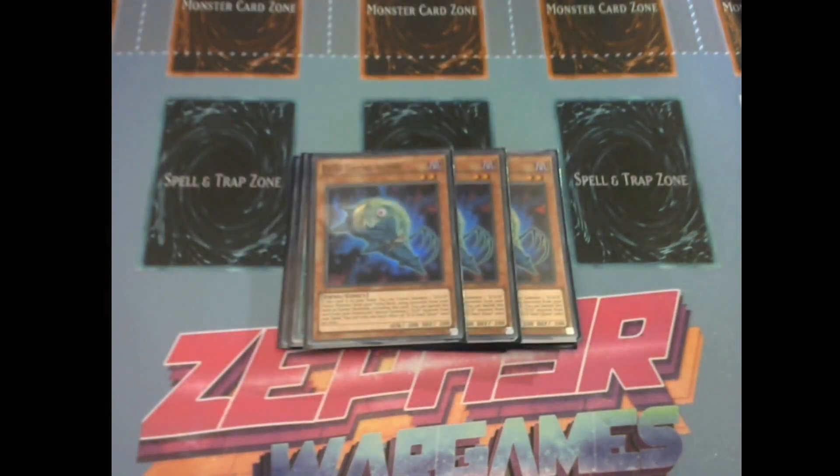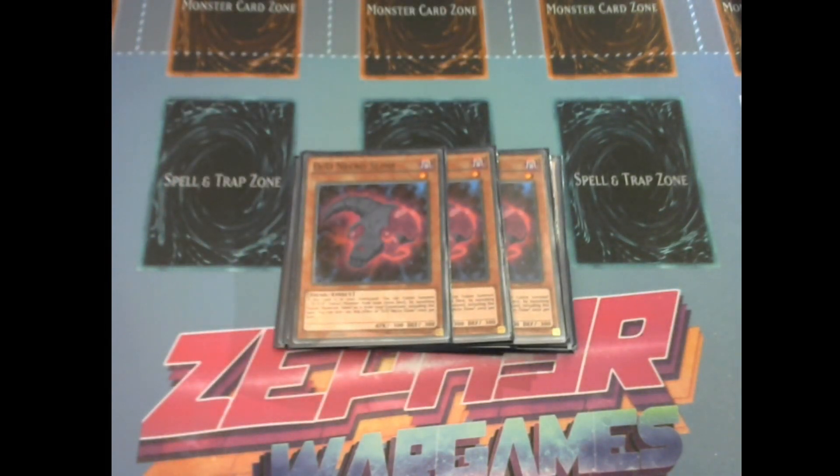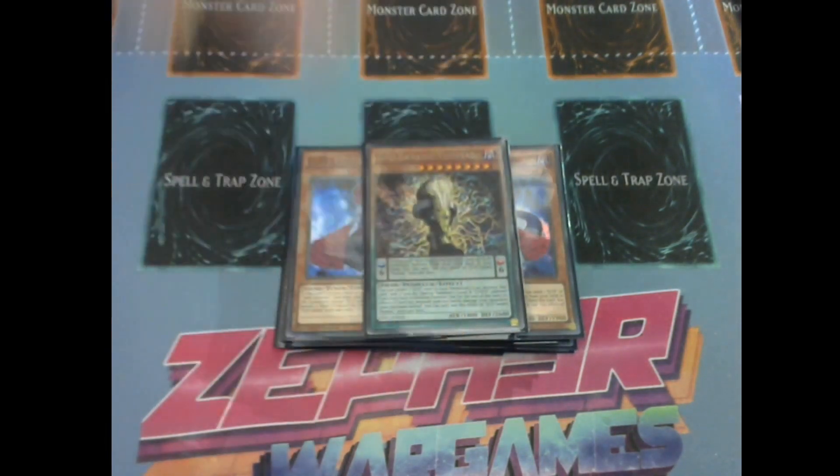Moving into the non-pendulum monsters: three Necro Slime is very very important — you want to see this in your opening hand. We're going slowly back to the days of opening both slimes and just going off with double fusions during the combo. Three Lamia as well rounds up the three-ofs you play. These are all the mandatory three-ofs in the deck — you need these cards at maximum consistency.